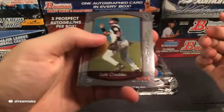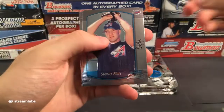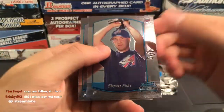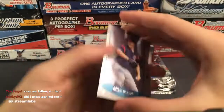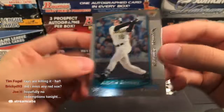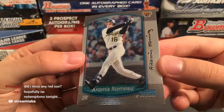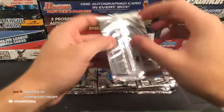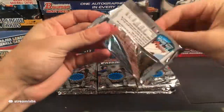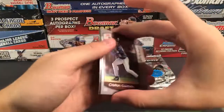We have Luis Castillo, Steve Fish on the Angels — kind of like Mike Trout on the Angels, only it's Steve Fish. And an Aramis Ramirez — he had a decent career. It's funny that all these prospect cards, the guys are pretty much all retired now. Let's see what else we can pull.